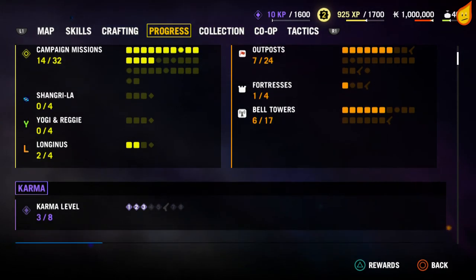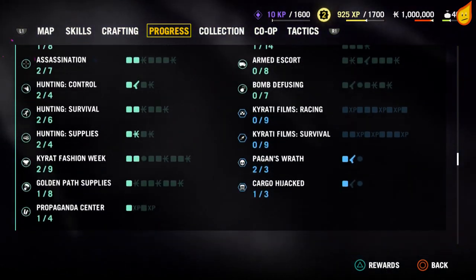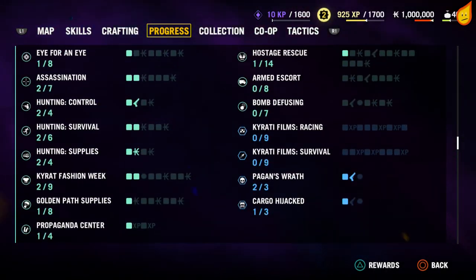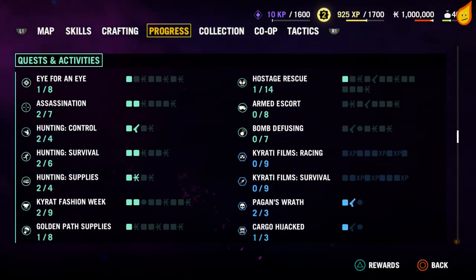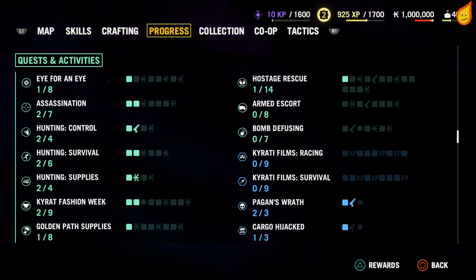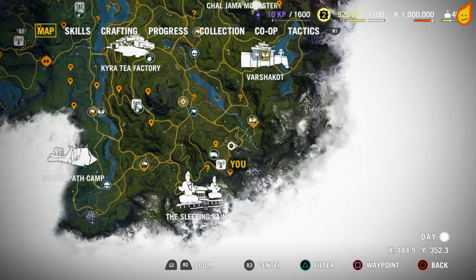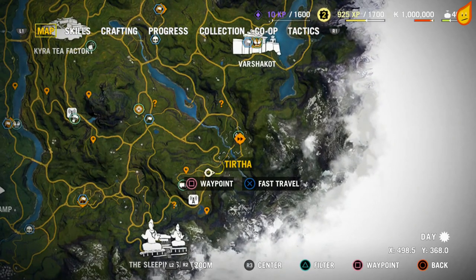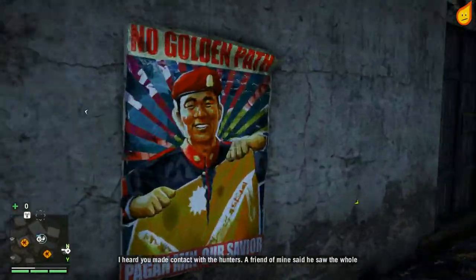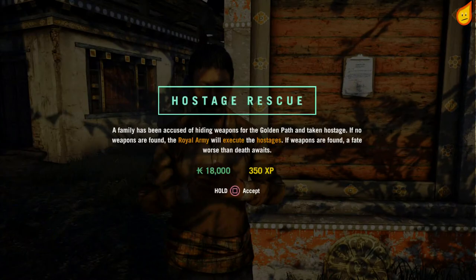There isn't any way to actually track how many hostages you've done — there's nothing at the bottom. You can go to this section here; hostage rescue is at the top right. It apparently shows one out of 14, but it's actually 15 hostages. You get about four per hostage rescue quest, providing that you don't let them get killed.